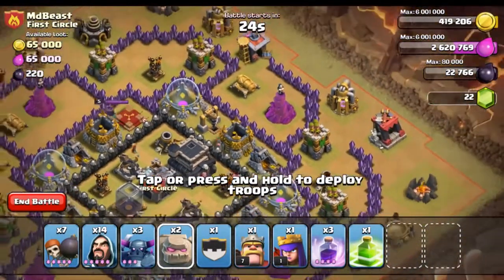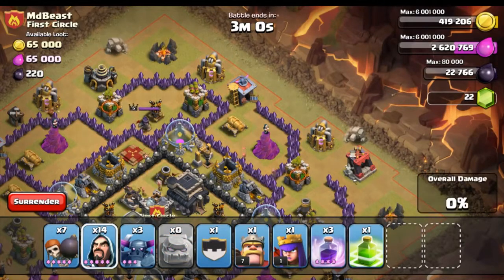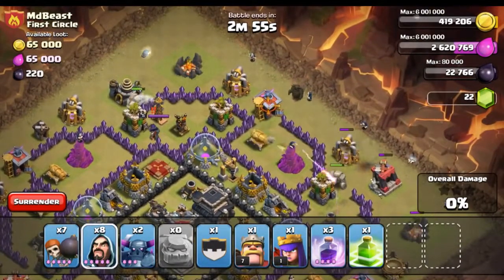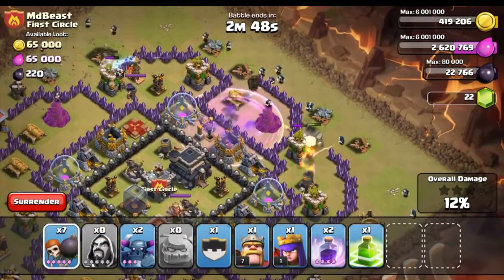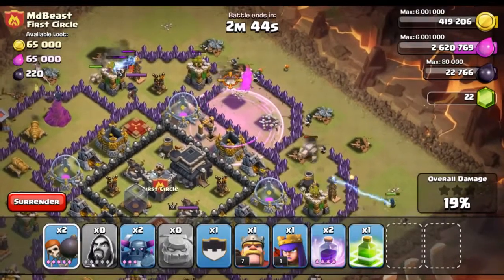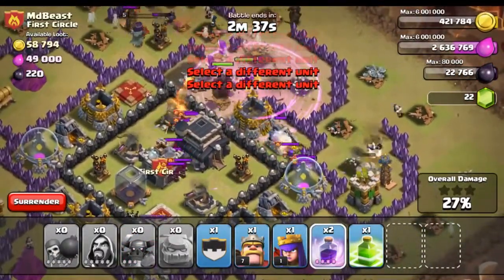We're gonna have to do this really fast. I'm kind of nervous — hopefully this does not fail completely. Let's go — wizard, wizard, wizard, wizard, wizard, wizard, wizard. I drop a Pekka there, wizard, wizard, wizard, wizard. More wizards, wizard to the center. We drop a rage spell right here. Let's get these wall breakers going in — hopefully breaking through these walls. Come on wall breakers, do your job. I don't really want to use this jump spell but if we have to, we will.